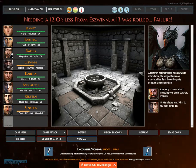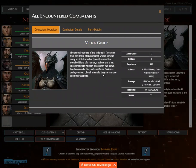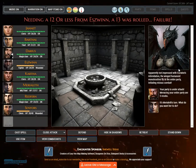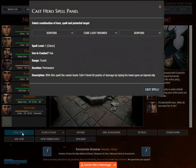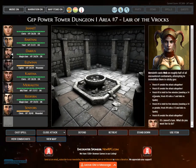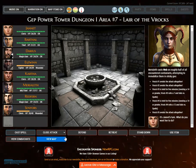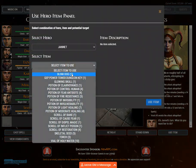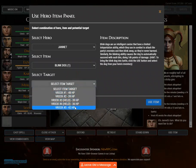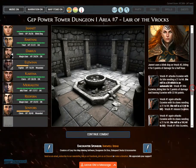Your party is under attack. Menacing your entire party are five Rocs. Marialeth casts web on roughly half of all encountered combatants, attempting to immobilize them in sticky goo. Roc number one avoids the attack altogether; Roc number two avoids the attack altogether. Janette uses a blink dog on Roc number two, biting it for 5 points of damage for a half hour.